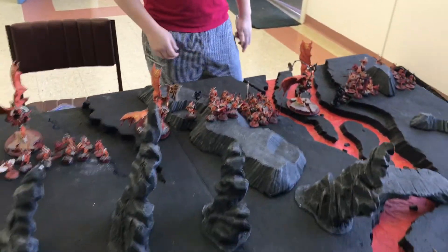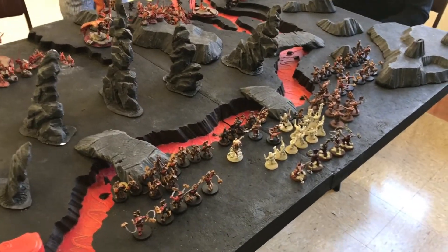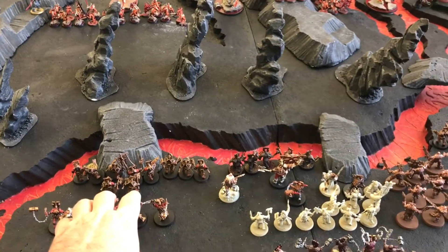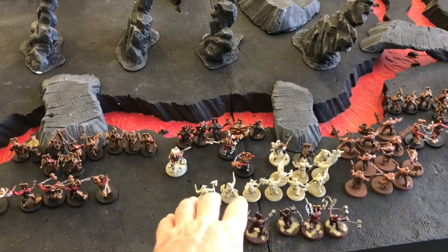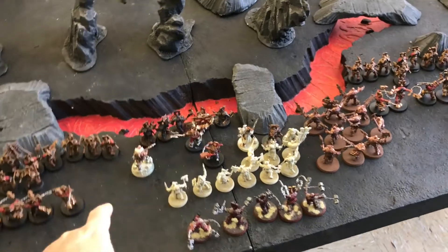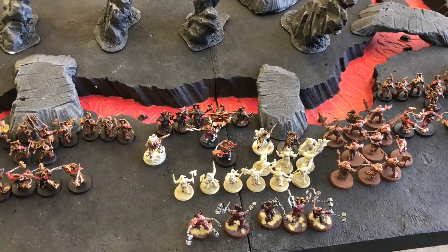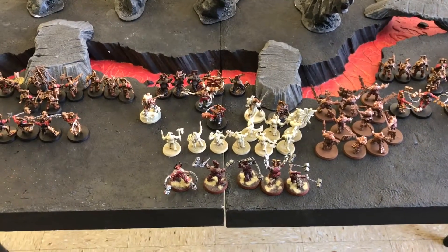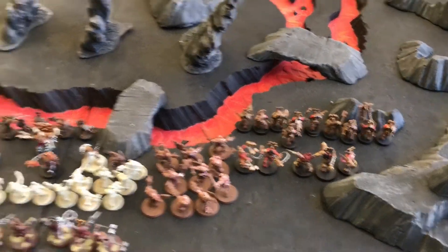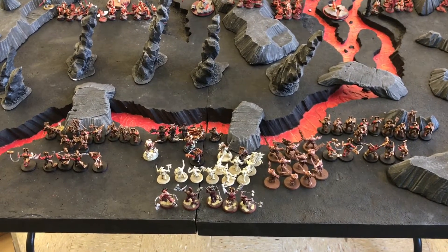On my side we're running the Bloodforged and the Gore Pilgrim. From left to right: one unit of five Wrathmongers, a unit of ten Blood Warriors, a unit of five Blood Warriors, a unit of unpainted Blood Reavers — they are sacrificial, you'll see what I mean. In the center: the Gore-chosen, the Blood Secrator, the Skullgrinder, the Aspiring Deathbringer, and two Slaughter Priests. At the back: five Wrathmongers, ten Skullreapers, five Wrathmongers, and another ten Blood Warriors. I think he's really good at killing and I'm really good at getting killed.